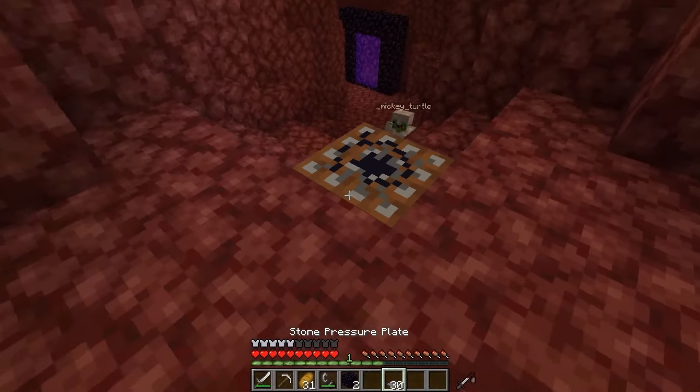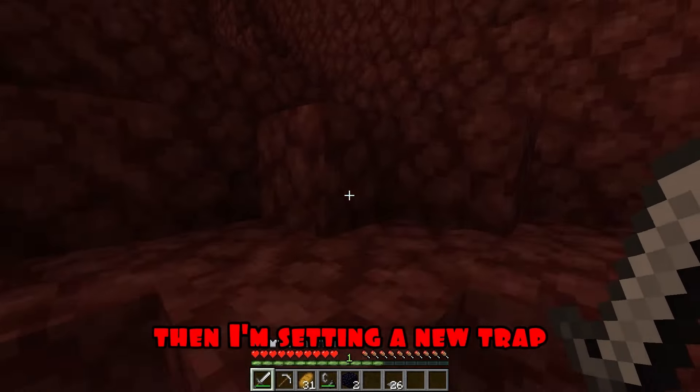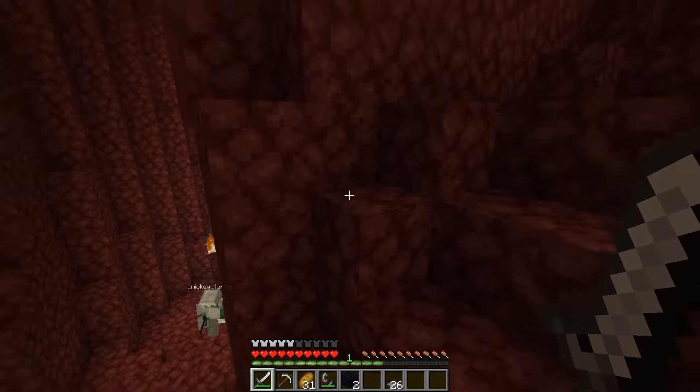No, JJ! I'm here! I saw where you went! I just tricked you! Oh no! Then I'm setting a new trap! I need to get away from here! My trap has worked! Learn from me, Mikey! Now I can safely get the Eye of Ender here!